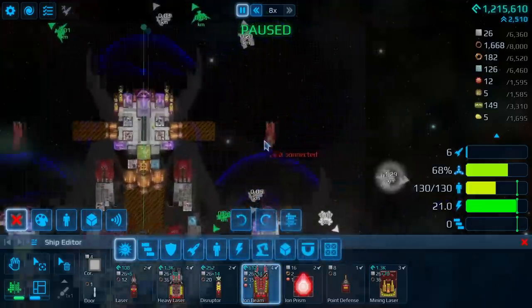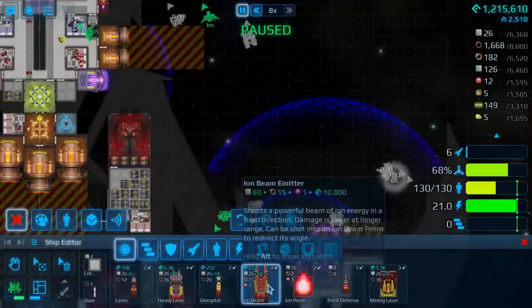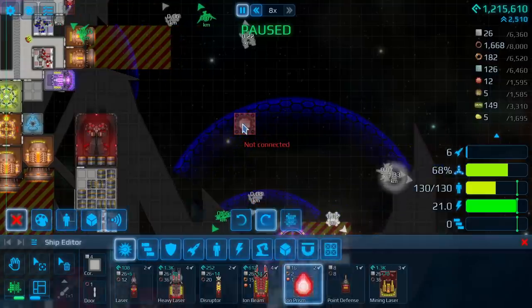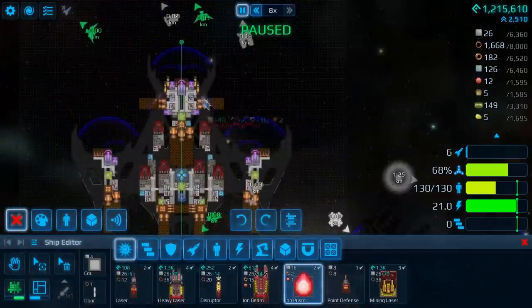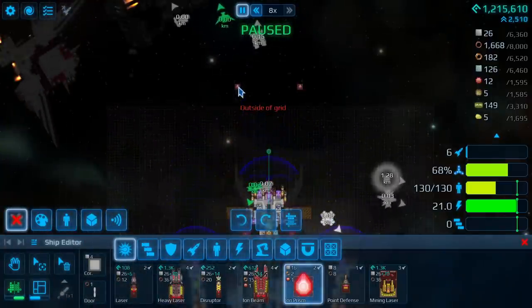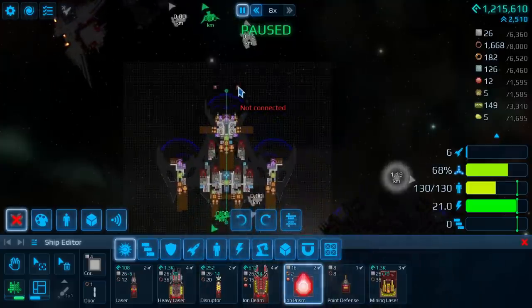How I believe this works is you have the Ion Beam Emitters themselves, they can then all fire into the Beam Prisms, and then from the Prisms you can redirect them into one single pulse of damage, or a couple of pulses, so I'm thinking maybe two, because then we'll have a nice, very overwhelming looking bit of damage.